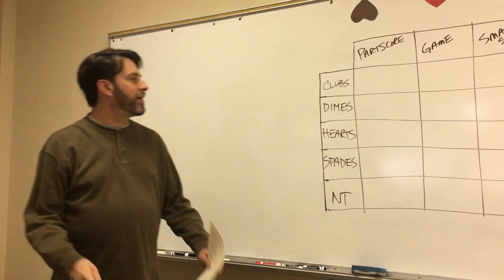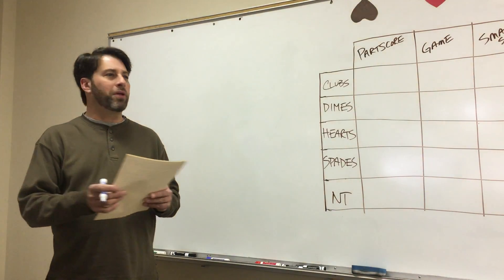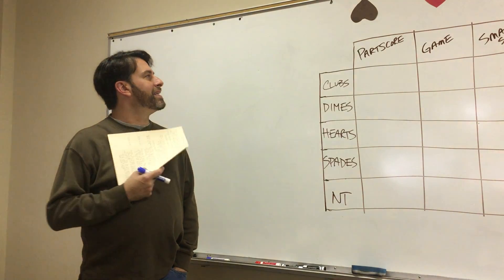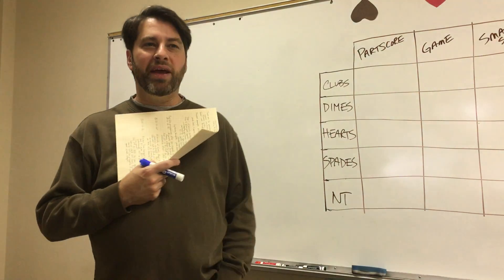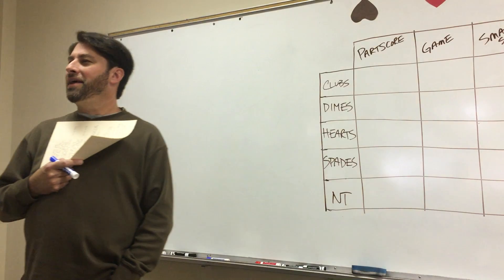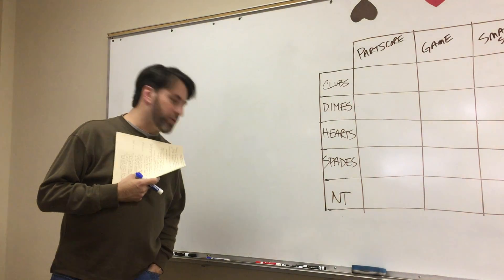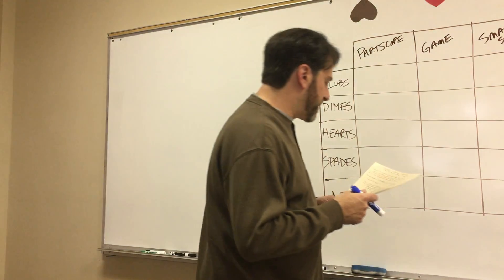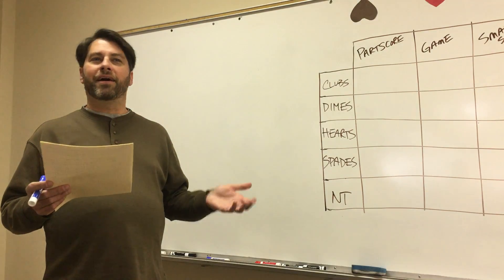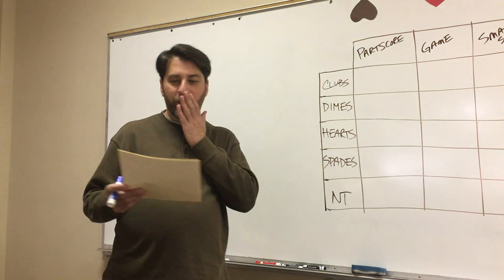On the other side, we have the five different strains where we might play. From a duplicate standpoint, this all makes sense — the separation of part score and game, because whether we play one spade, two spades, or three spades, they all score the same based on how many tricks until we get into game territory and game bonuses. So we can lump all part scores into one, then game, then slams. What we're trying to do is use our bidding on any given auction to narrow these 20 down to one and get to the best contract.